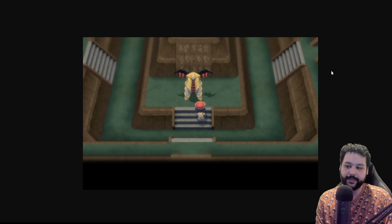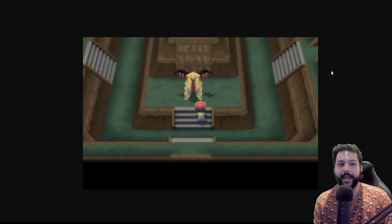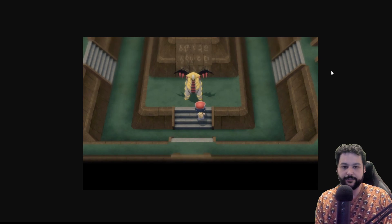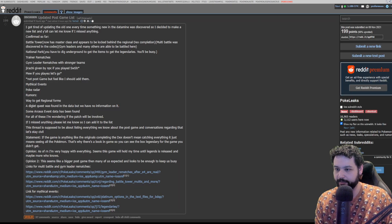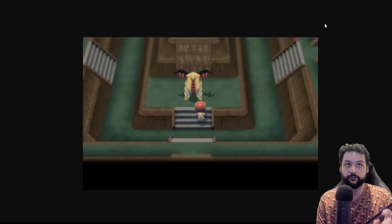The Battle Tower is in the game and apparently has a really high difficulty spike, which is interesting. Gym leaders will make an appearance there as well. You can also rematch the Elite Four, which is awesome. Trainer rematches are available too, which is pretty sweet.